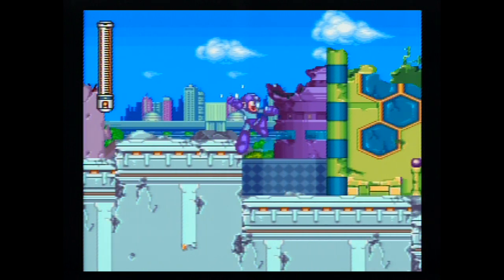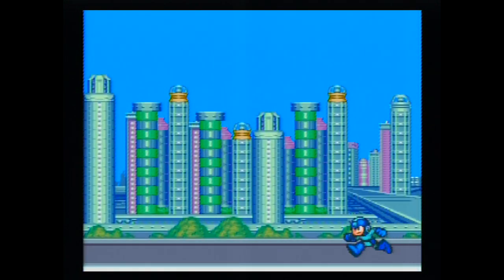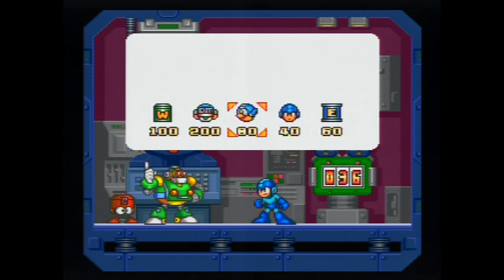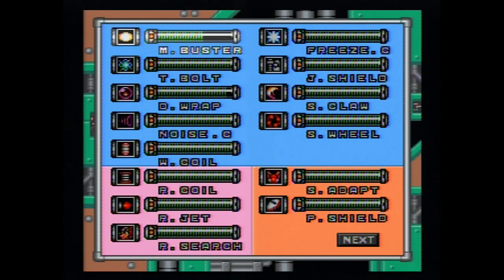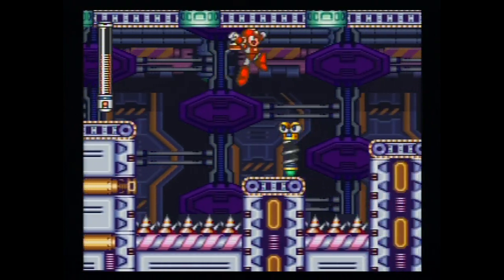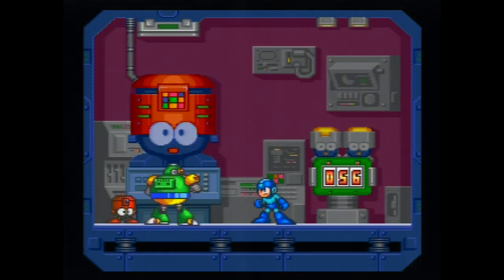What about new additions to Mega Man 7? You now have bolts that drop from enemies, and they're currency. By pressing select on the stage select, Mega Man will go to Auto's shop where you can trade bolts for items. I mostly use them for energy tanks. Rather than being able to keep up to nine tanks, you're limited to four, but now you can get four weapon tanks that refill your weapon energy. I'm not sure I appreciate this change, and it becomes very apparent you'll miss having nine energy tanks when you get to the end. There are also items you can buy to increase Mega Man's moveset, but they are very expensive.